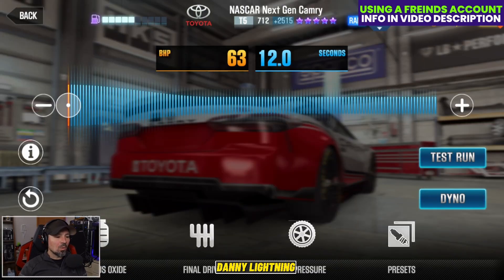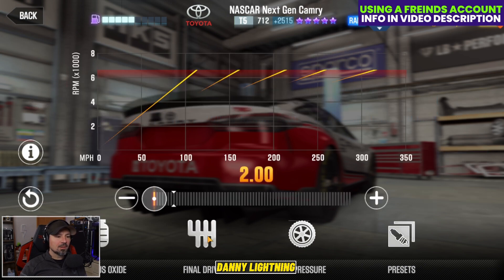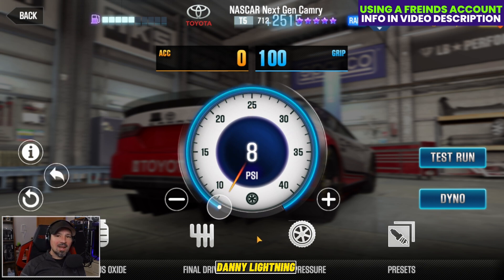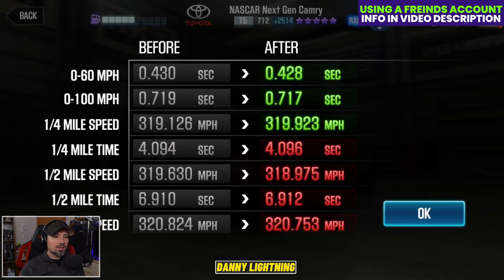When you have this car 100% maxed out, your nitrous goes all the way to the left. Final drive down to 2.0 and tire pressure on 8 PSI. And that's going to give us a dyno time of a 6.912 on the dyno.